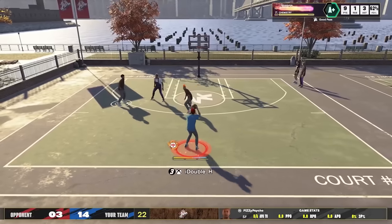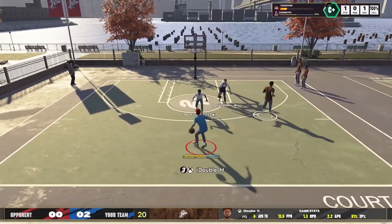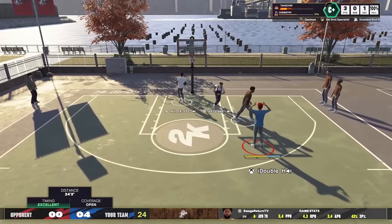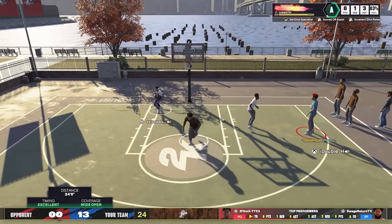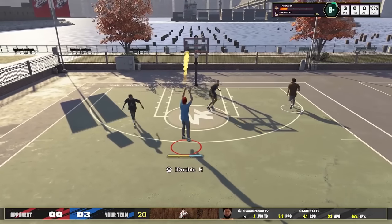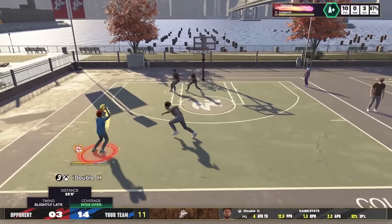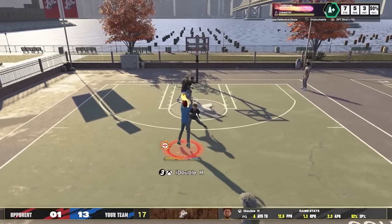You can time contested shots with this jumper too — look at me getting hugged in the corner and getting green animations on light contested shots. If you have the right takeover at level five, you can shoot from super deep with this jump shot as well. You can time yellows, shoot fades, and I was shooting Kevin Durant dribble pull-ups with this too. With certain builds, especially an iso build, this jump shot really makes the defender think about how to guard you.